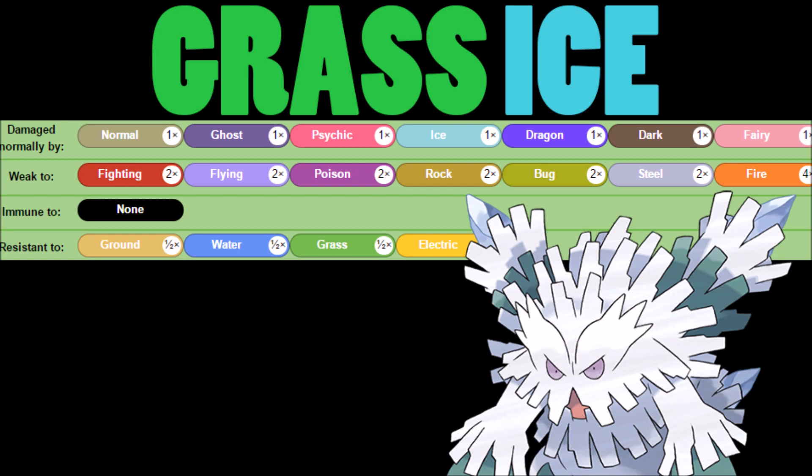It doesn't matter how good your stats are. When you have this many weaknesses, it looks like your opponent is already carrying something that can hit you super effectively, and you only have four resistances. If you're trying to use it as an offensive attacker, you're slow, you're going to get hit first, and you don't want to be getting hit by super effective hits all the time. That's pretty much why we don't see Abomasnow too much.